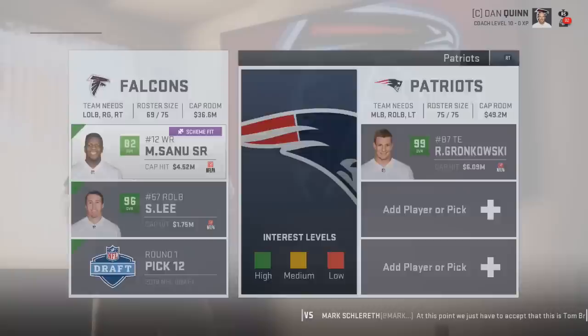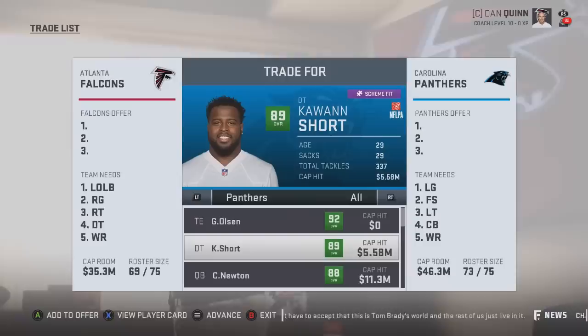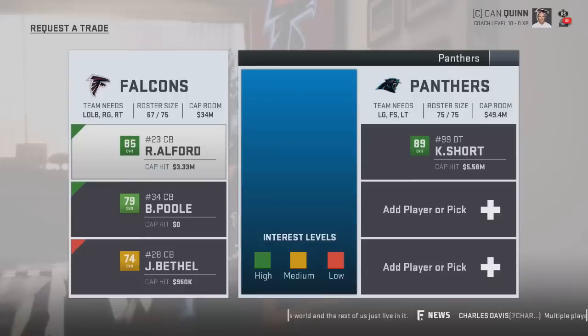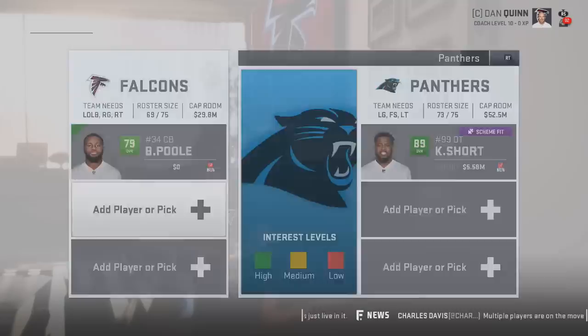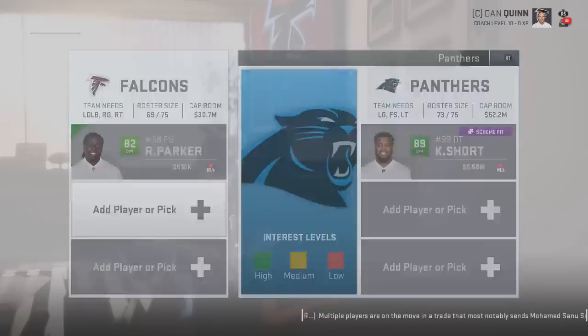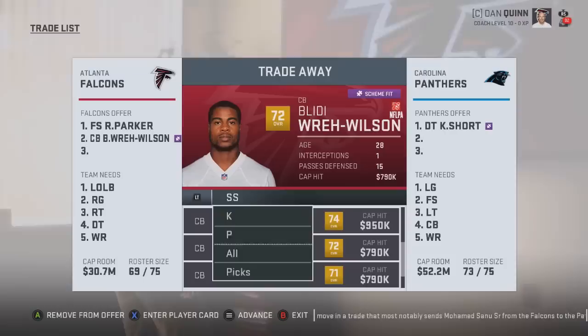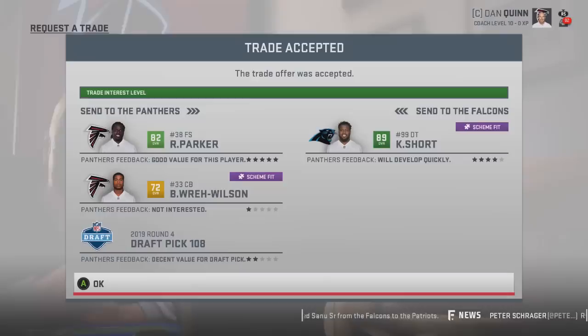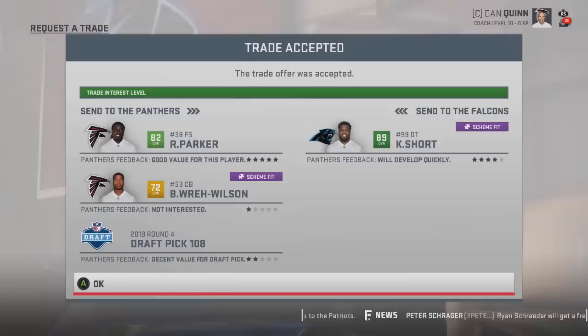Moving along to the Carolina Panthers' defensive tackle Kawann Short - 89 overall, still under 30 years old. They want a cornerback: 79 overall Brian Pool gets us very close. Adding Ron and then throwing in a fourth-round draft pick, it was accepted. So for a third-string 82 overall free safety and a fourth-round draft pick, we bring in an absolute stud at defensive tackle in Kawann Short.